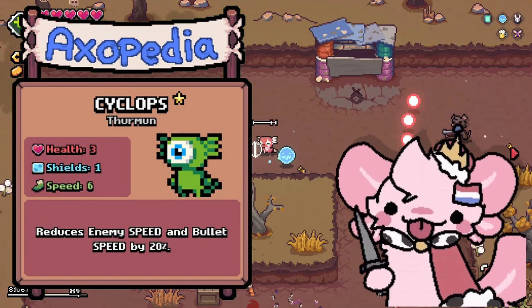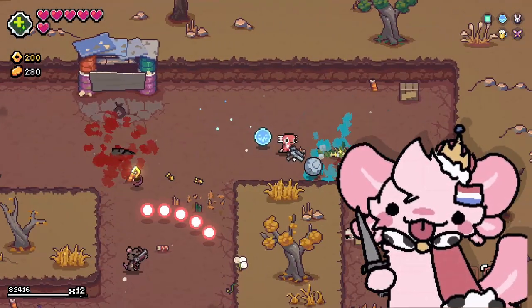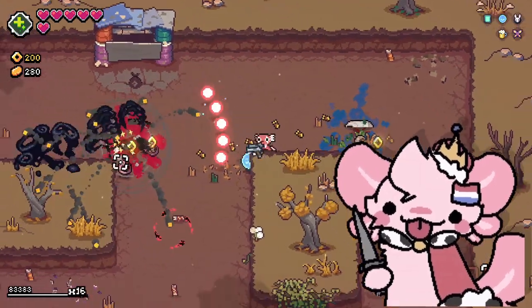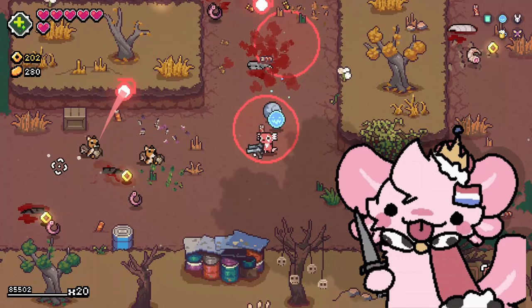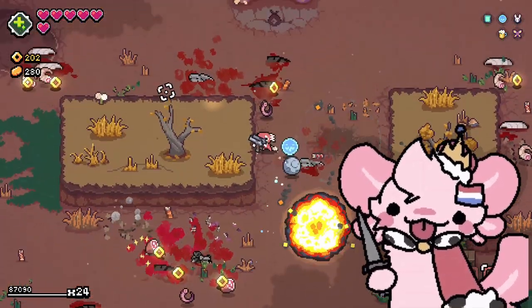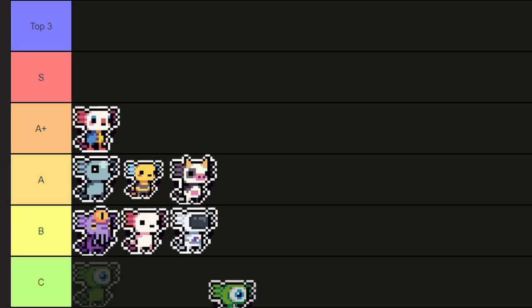Cyclops is good in theory but in practice it doesn't really work out, because the bullet speed is something you have to get used to. Whenever you try to use this axolotl it's just not gonna work and it's gonna take a whole lot of warming up, so that's why I'm putting it in C tier.